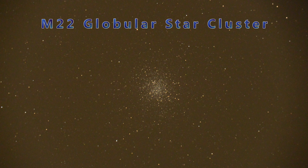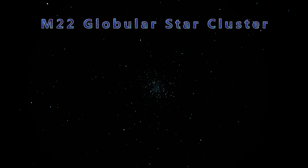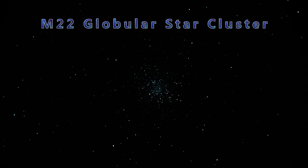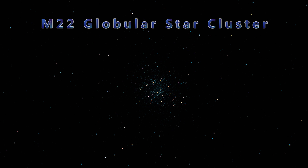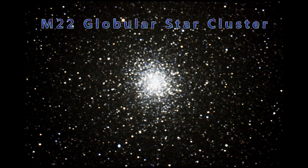Here we are at globular cluster M22, and I'm going to show you the process. As you start dialing in a camera you're learning how to balance settings — this first shot isn't great, but they get progressively better. Now it's starting to dial in: the noise is out of the image, the blacks are really black, and you're starting to get a little color. Once you get the camera dialed in, you can take a series of shots, stack them, and use longer exposures to end up with this. Globular clusters are ancient objects that orbit the core of the galaxy — this one has over 70,000 stars, all suns packed into a small area, and they're stunning to see through a telescope.